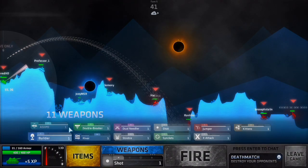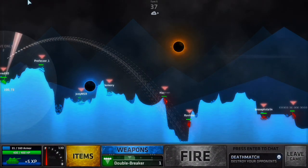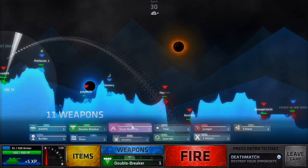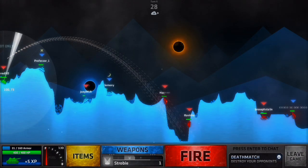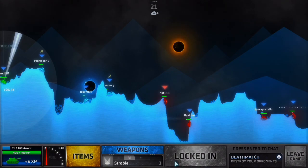Okay, what should I do? A Double Breaker sounds nice. I pretty much have to shoot up. So if I go for a 73 degree angle with 18 wind — let's go for a Strobe. I think a Strobe is the best option to do at the moment.